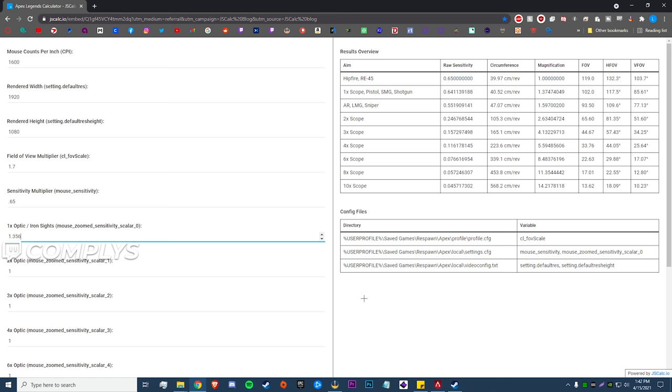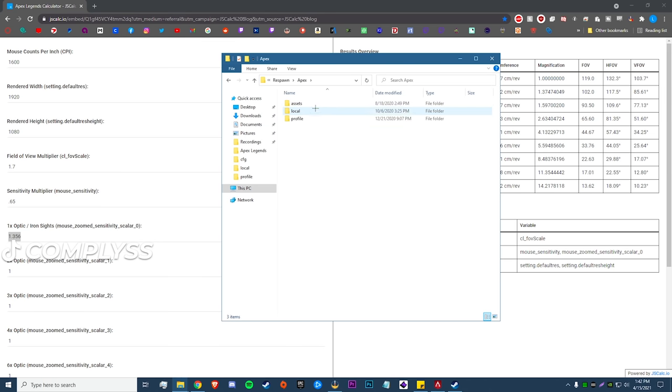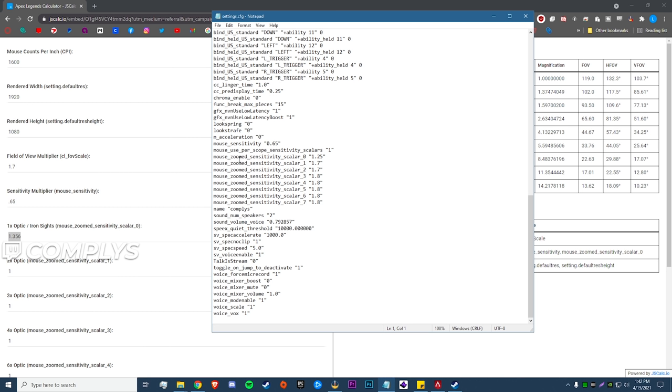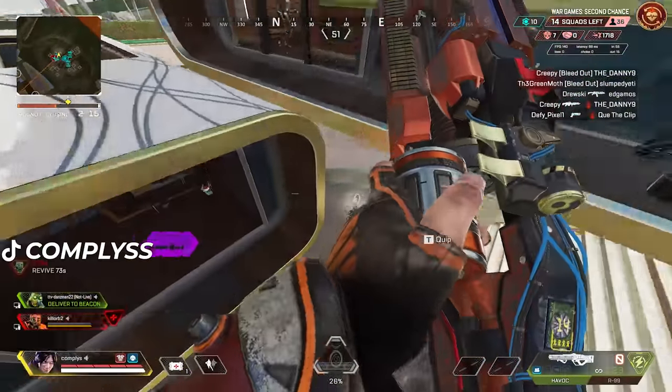It comes down to personal preference whether you want to match the exact decimal. To apply this to your game files, copy that value, go to your Windows search bar, type in 'Saved Games', then Respawn > Apex > local > settings.cfg. Scroll down a bit and find 'mouse_zoom_sensitivity_scaler' — mine is 1.25 but I normally play at 1.3. Type in the new value, hit Save, and you're done.